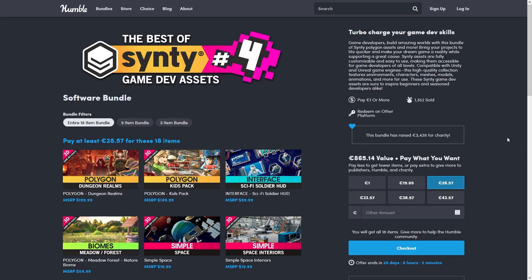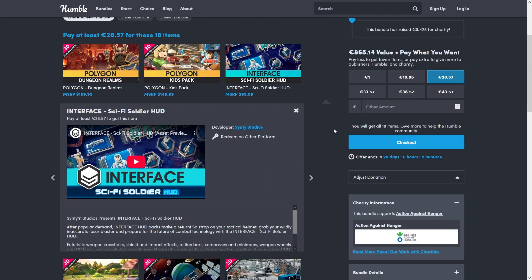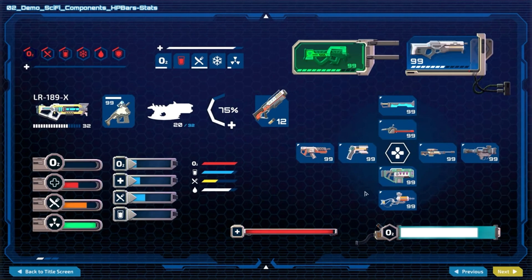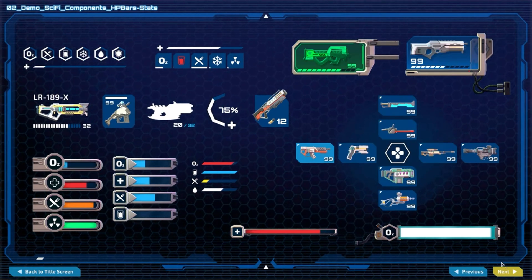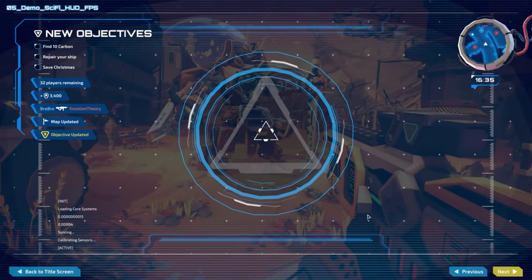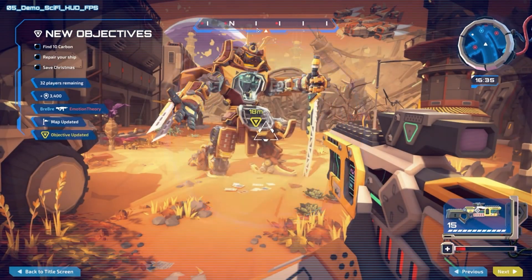Another one that I'm pretty sure has not been part of a bundle yet is their interface packs. They started doing a few of these just recently, and this definitely looks awesome. This one is a sci-fi soldier HUD, so you've got all kinds of really cool weapon icons, character icons, compasses, radial menus, all kinds of interesting animations, and minimaps.